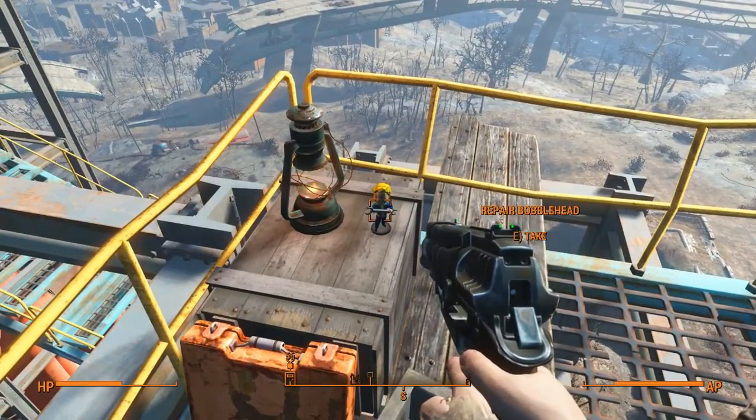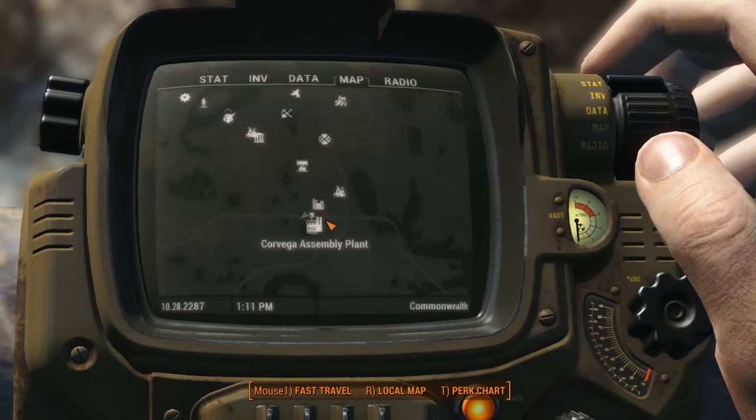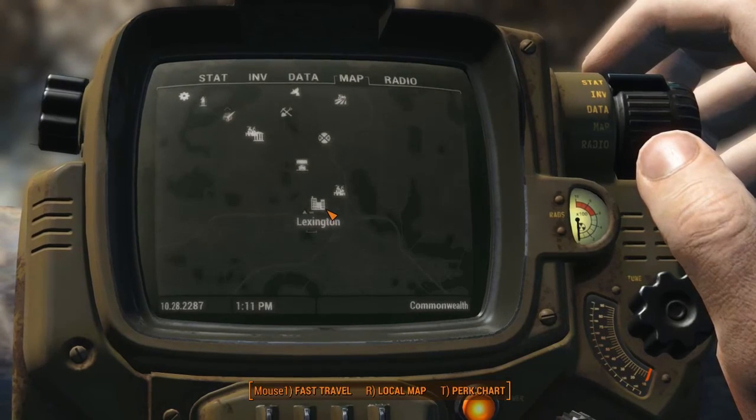The bobblehead of repair is located on the west corner catwalk of the Core Vega Assembly Plant. The plant itself is located south of Lexington and southeast of Mystic Pines.